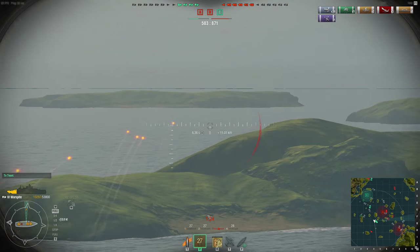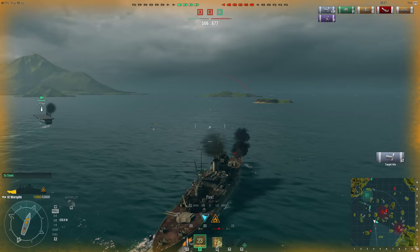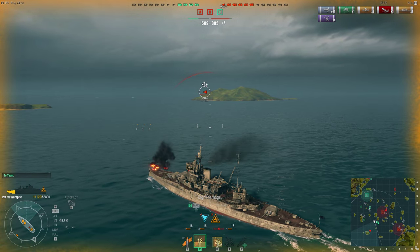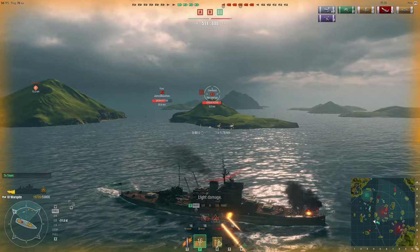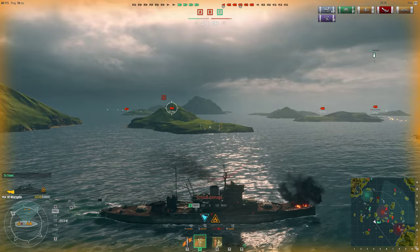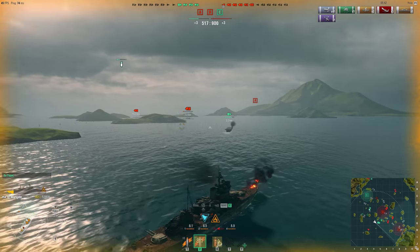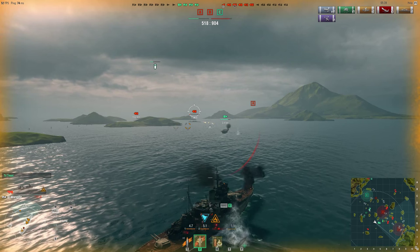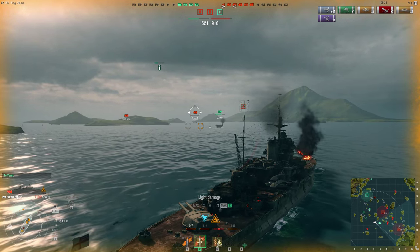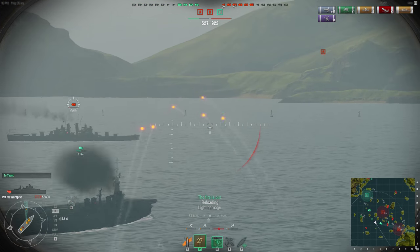I'm going to fire once more at this Cleveland — he only has 3,000 health left. We're flooding and on fire so we're slowing down, taking flooding and fire damage simultaneously. Trying to turn left to avoid the destroyer, then turning right. The allied carrier is sitting there. He might be trying to save me from further damage. Either one of us dies and the game ends — we have to finish off the Cleveland.